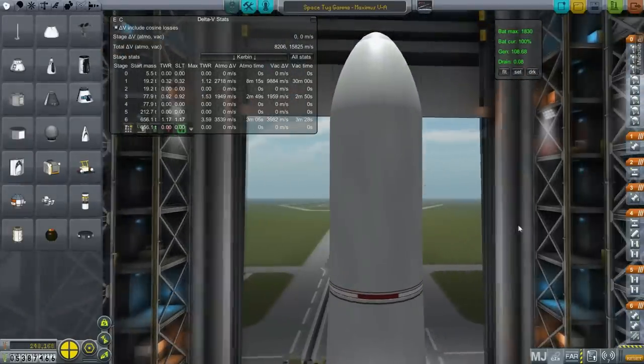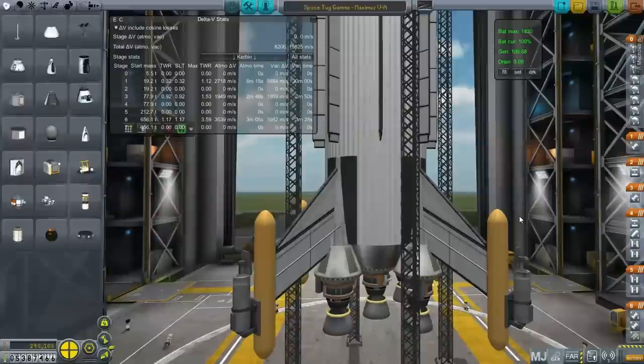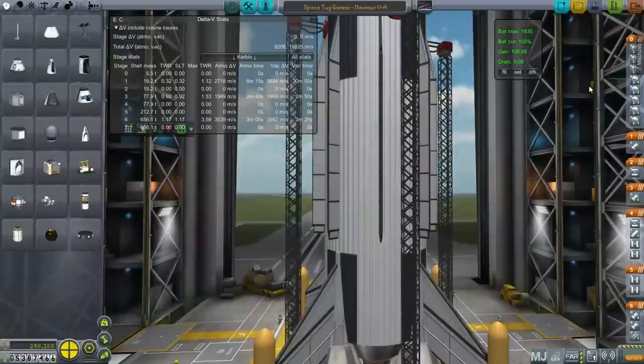It's 250,000 funds, a little bit less than that. So with the million funds altogether — if we fulfill the contract to bring back the C-class asteroid — we'll get four chances to test this Maximus. Let's see how many we need. Okay, here we are. Please don't fall apart. Looks okay. Throttle is up, SAS is on.